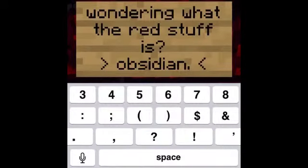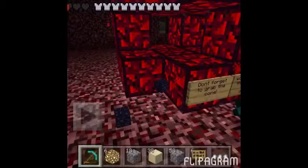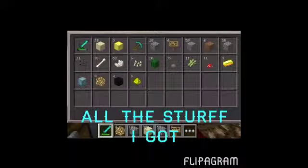Wondering what all that red stuff is? It's obsidian. Now I'm back home. All the stuff I got — except for the cobblestone and the signs, I already had those. But pretty much everything else I got from that, obviously not the gold and the nether reactor.